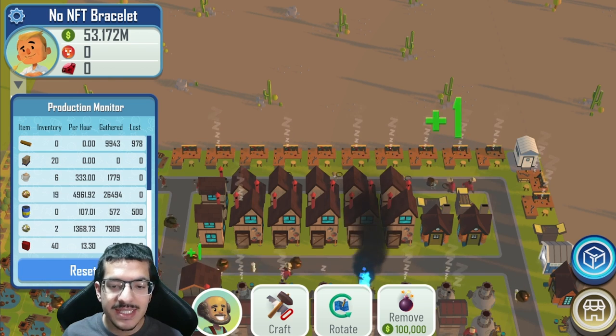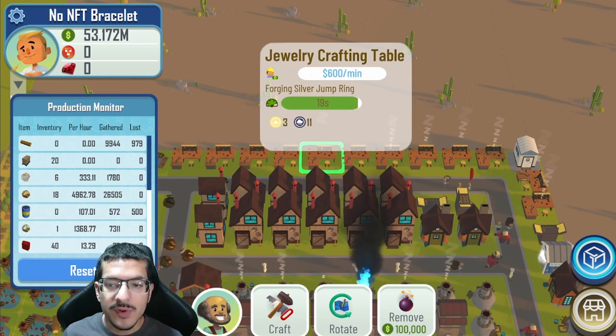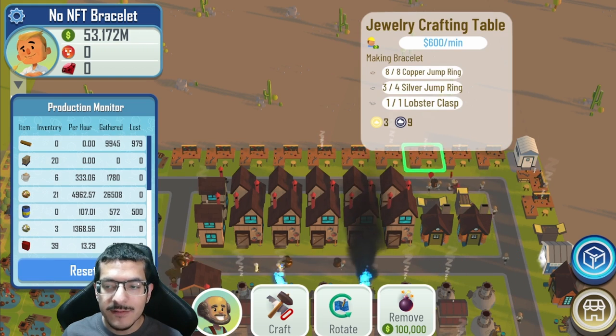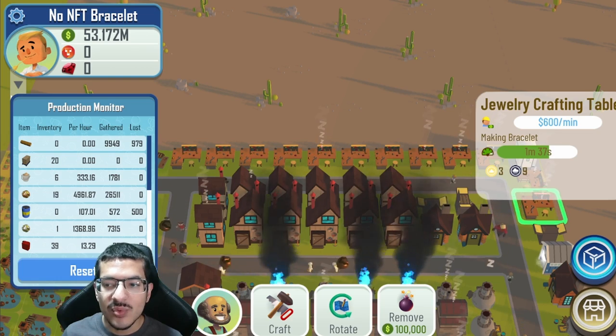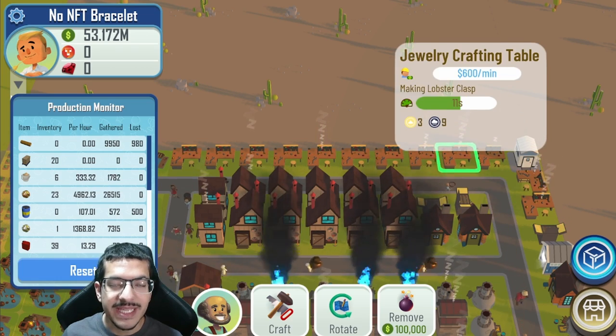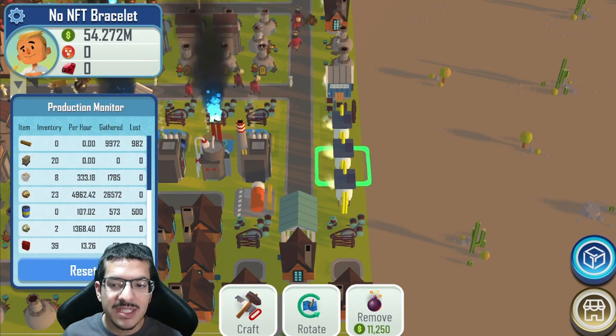I have a total of 12 jewelry crafting tables. From left to right: the first three on the left are making copper jump rings, followed by four making silver jump rings, then four jewelry crafting tables making bracelets, and the last one is making the lobster clasp.